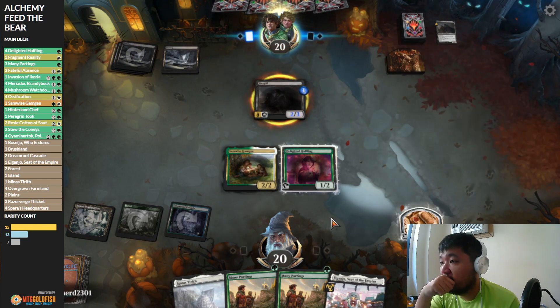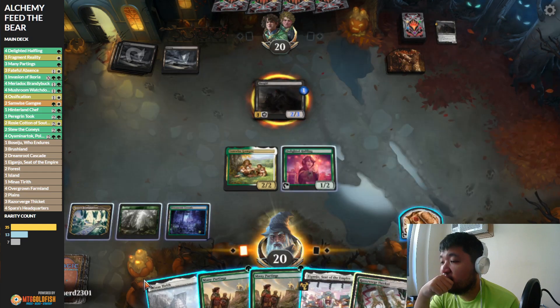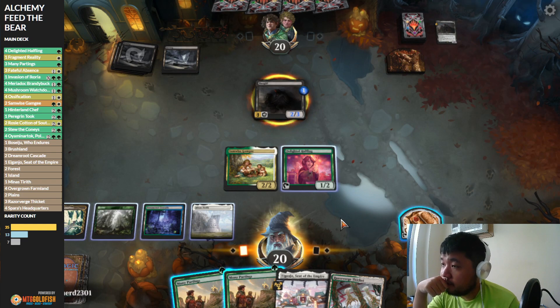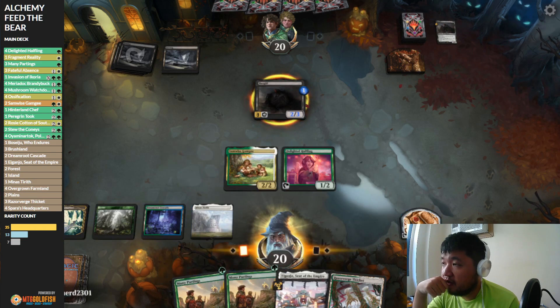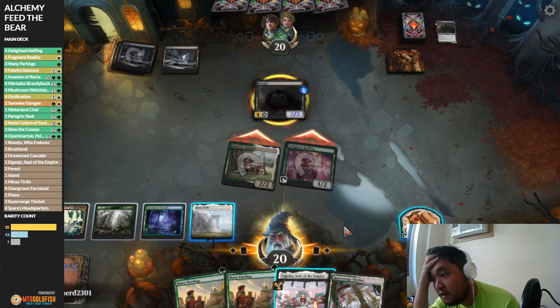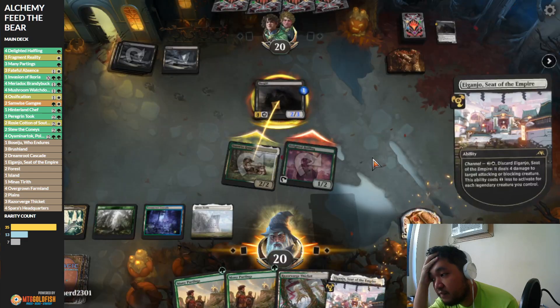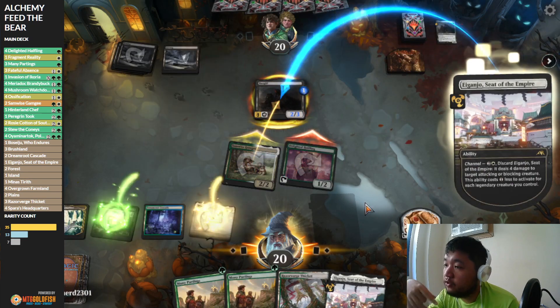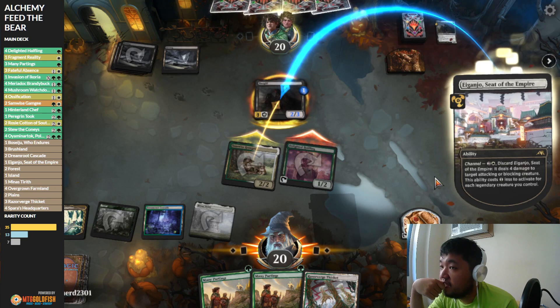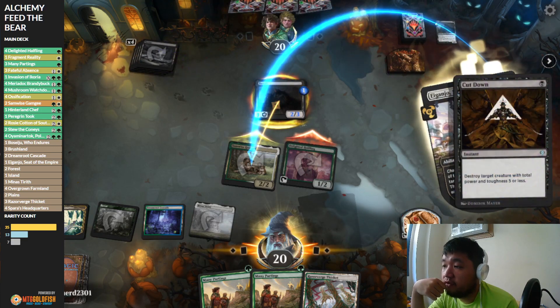Am I willing to sacrifice my board, or does our opponent have Cut Down as well? They probably have Cut Down — they're not showing it, but I think they do. I'm going to attack with the boat just to represent the card draw — maybe our opponent has removal, I'm pretty sure they do. Because right now I'm just sitting on Eiganjo. There was a Cut Down after all — can't really do anything about that.